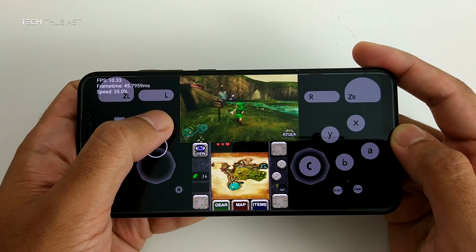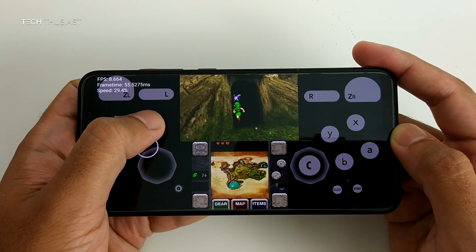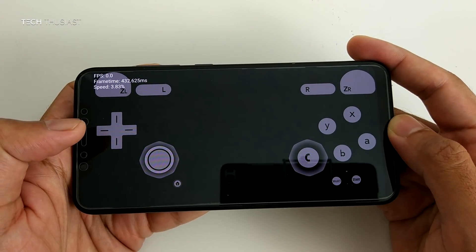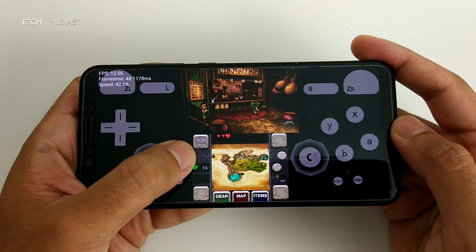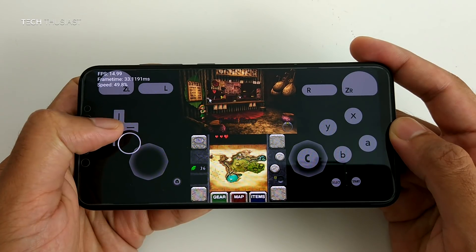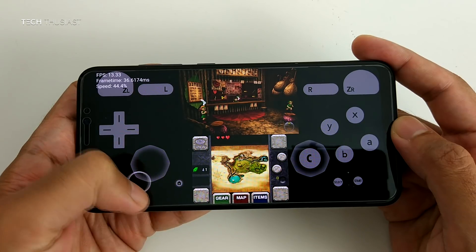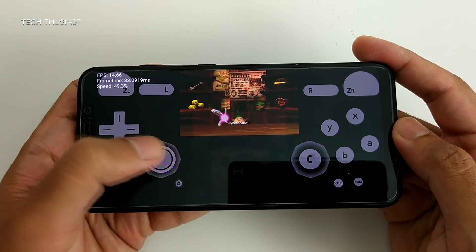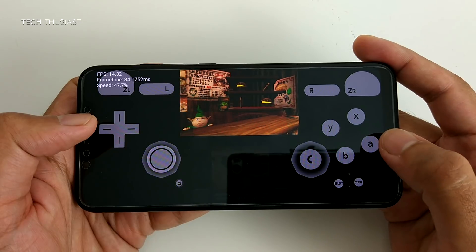We didn't get the extra rupee. Let me check if there's something at the back here — oh here we go, 41 rupees now. Let's have a chat with this guy here — just trying to scroll — here we go, the shield.